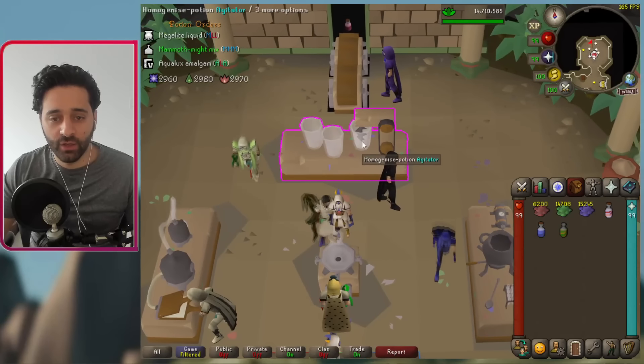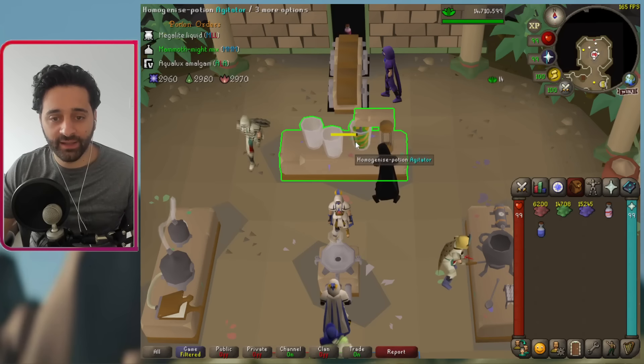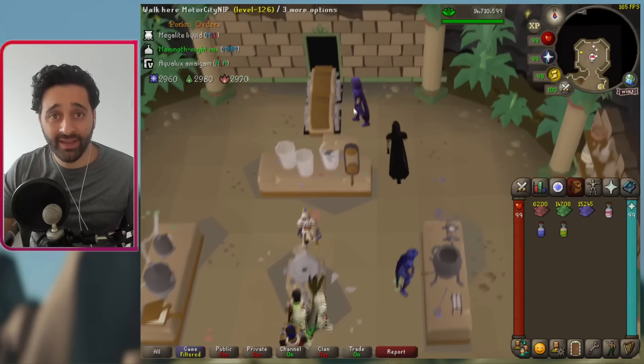Last table here — the homogenize table — we just sit and wait for an audio or visual cue, and then we click. Now we have all three potions completed and we can hand them in.